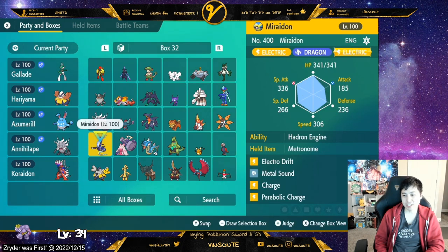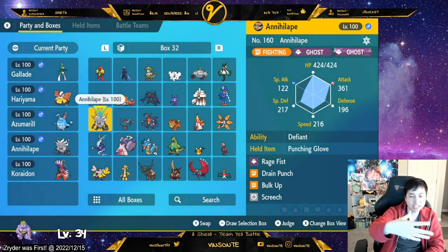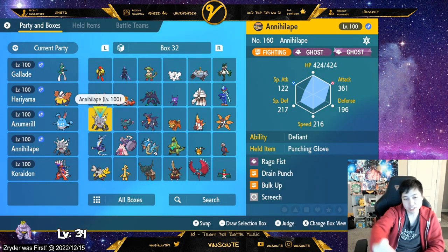I have a few Annihilape builds — one with Fighting Tera and one with Ghost Tera. If the opponent has Intimidate I use the Defiant one, or if I want to just blast through with Ghost Tera when they don't have Yawn, I use that.